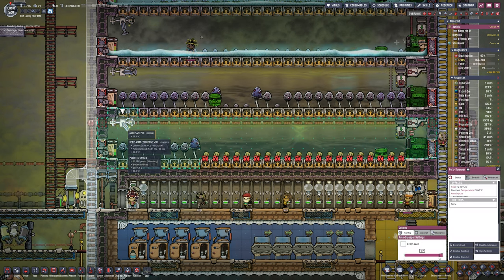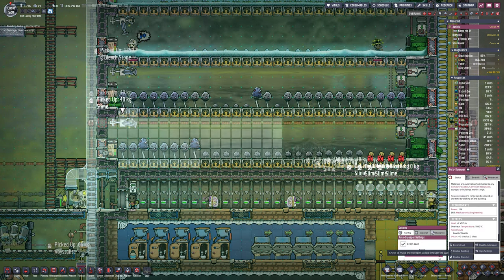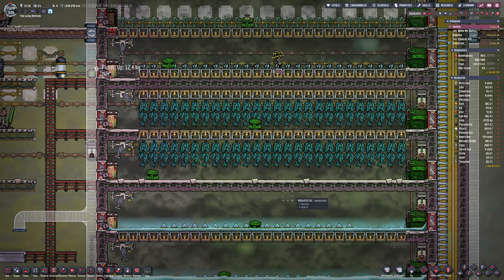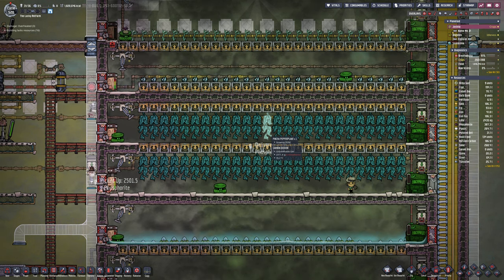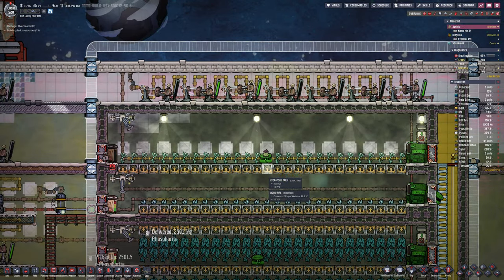There is a bit of an issue with fertilisation on the mushrooms. There is a bug — I'm not sure what it is — but you can see when I tell it that it can go through walls it works, and when I tell it it can't, it doesn't. I don't know what that's about, but as it stands all the farms are looking fresh, no warnings — even the bristleberries at the top are looking good. Sleet wheat there, nice, and the pinch peppers too.